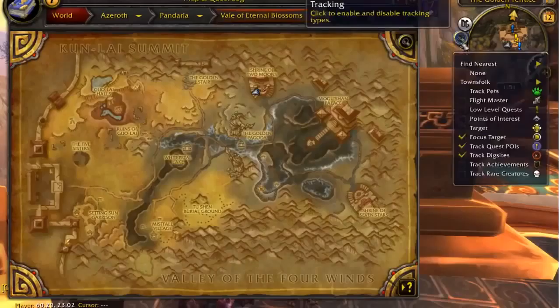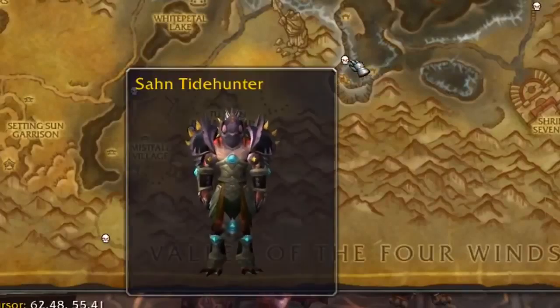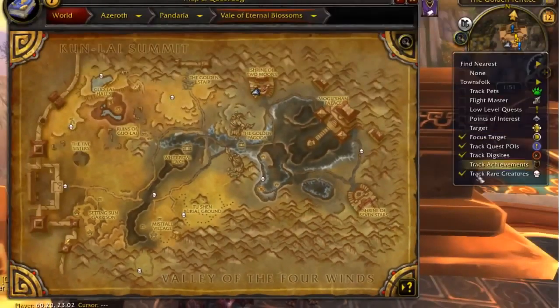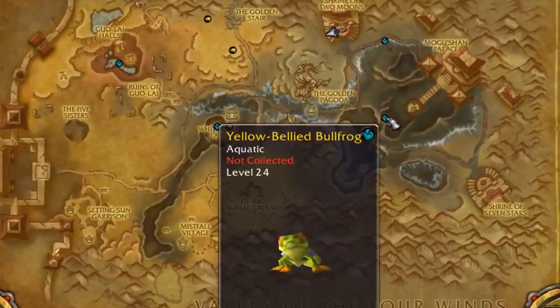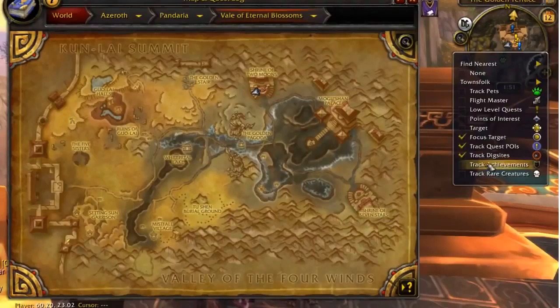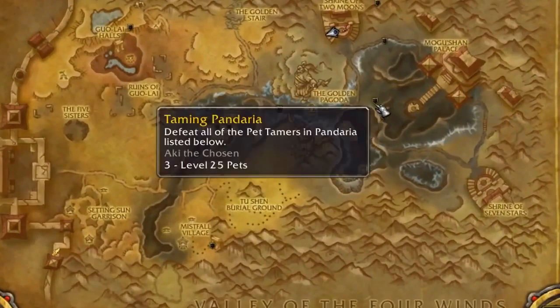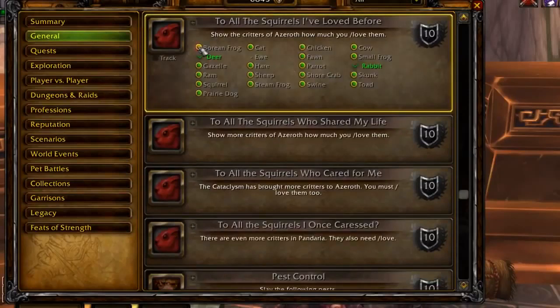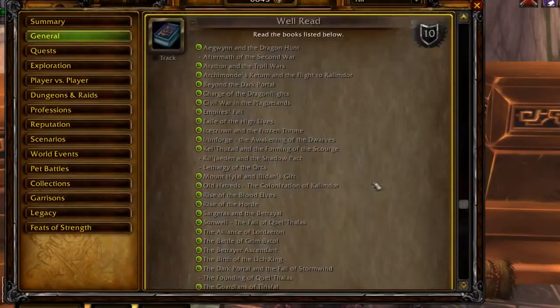The extra tracking module is our first addition after Mists of Pandaria. This introduces three new tracking features that display on your world map: the rare creatures tracking to help you find and kill rare creatures for bonus XP and loot, the battle pet tracking to help you find and capture battle pets, and the achievement tracking — one of my favourite features — which allows you to see the achievement location directly on your map and adds clickable waypoints directly in the Blizzard achievement frame, making it easier than ever to find and complete achievements.